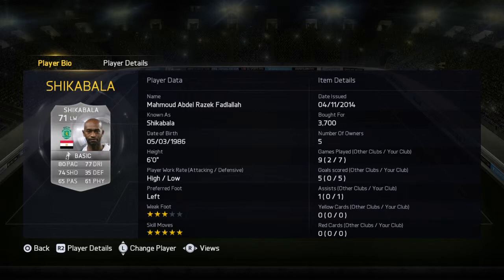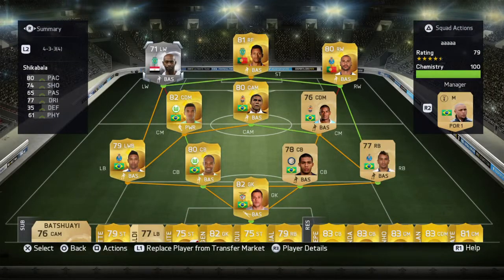On to the left winger, we do have Shikabala. He's actually the first silver I ever used in FIFA 15 this year. 5 star skill moves, fairly good card stats, he's 6 foot, high low work rates as well. He seems to pop up in the right place at the right time for sweat goals and stuff like that. 5 goals and 1 assist is fairly good for a silver left winger.